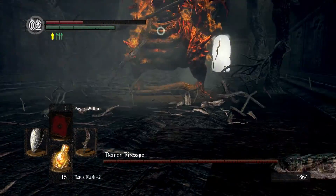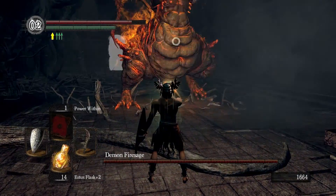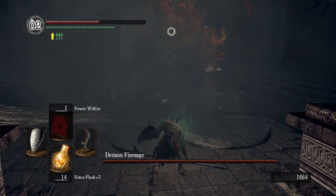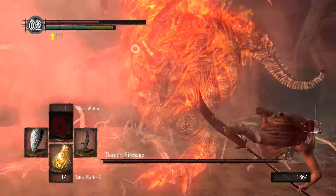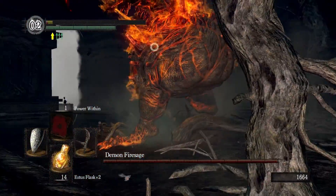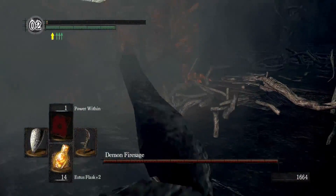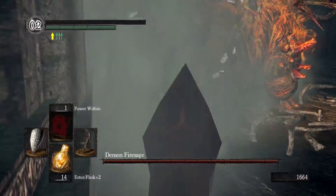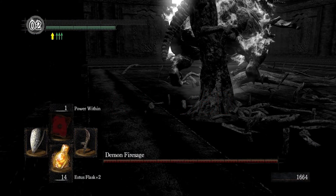I don't know what's going on — I literally can't even hit him. Am I going to have to heavy attack this boss the whole fight? That'd be terrible. I lost this fight purely because I can't attack with my button right now — the RB is literally not working.